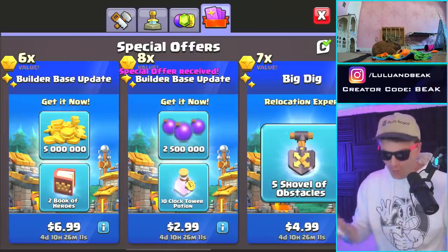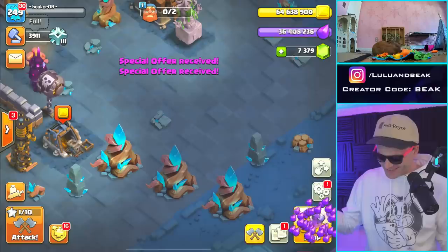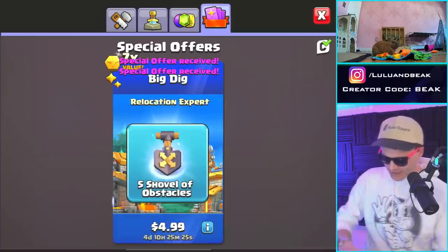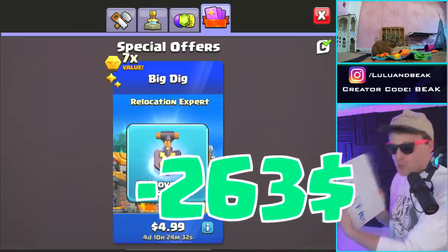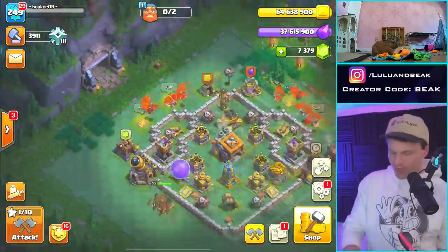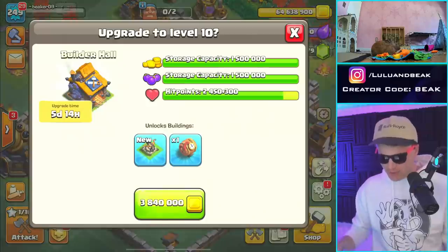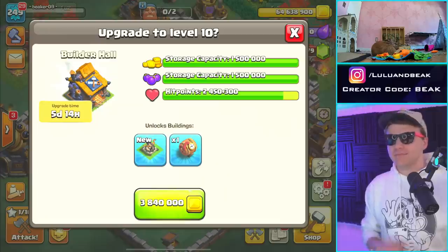Ten clock tower potions right there, wow - so much gold. We're gonna get this elixir one too. That's 64 million gold, 37 million elixir just on the elixir pack. And there's one more thing in here - some shovels. Let's get that one time. I'm so glad we didn't forget to use code BEAK for this. So, 263 dollars - did I get the math right? Did we just spend 263 and we can keep going? Let's chill for now, I think we got everything we need. Now we gotta go back over here - if you want to go to the next builder hall and get the new gem mine, new walls, all the stuff.